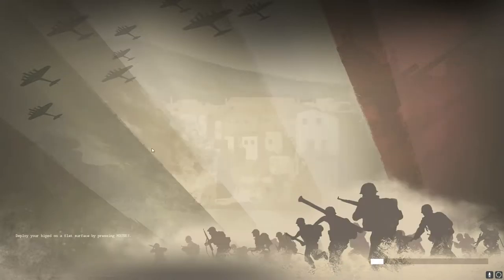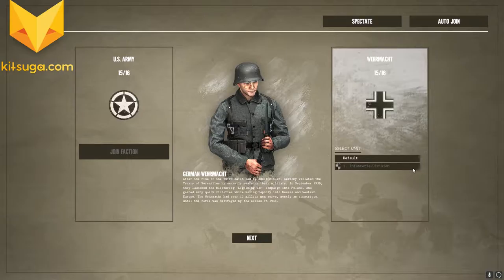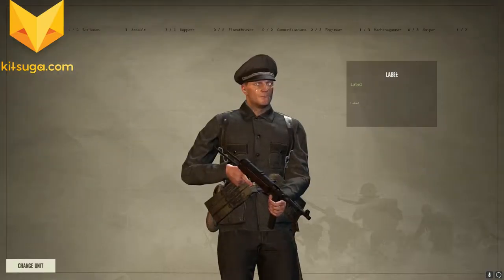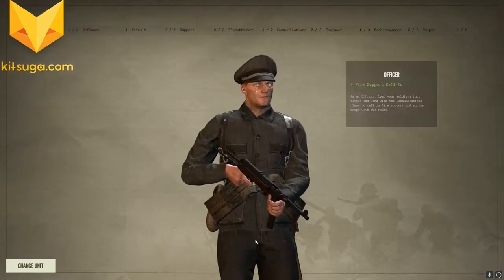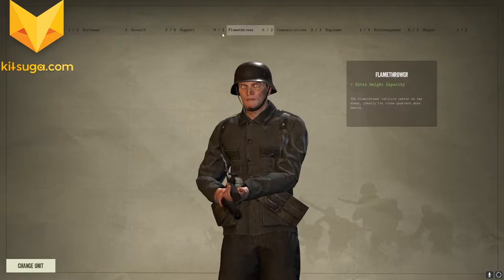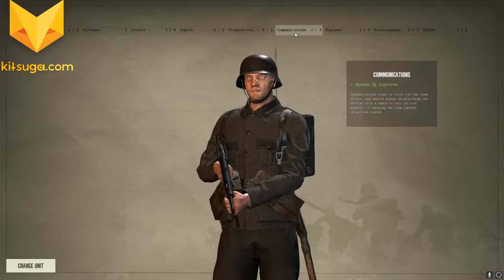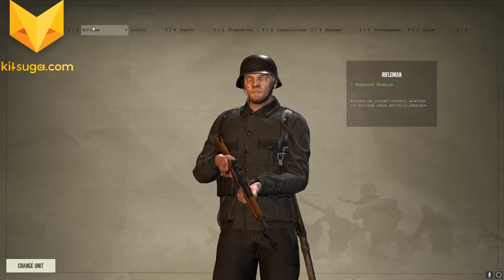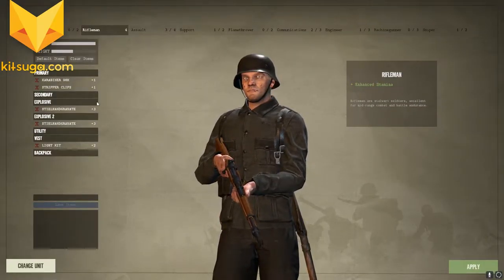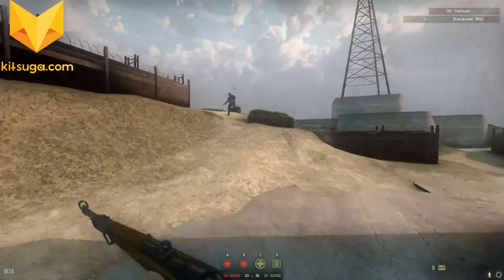Good ping — 16. U.S. Army and the Wehrmacht. We are going to join the Wehrmacht, it looks like. We can choose whether we want — we have a bunch of classes: Officer, Rifleman, Assault, Support, Flamethrower, Communications, Engineer, Machine Gunner, and Sniper. I'm just going to go with Rifleman and go straight through. I'll explore more in terms of what's going on with the classes later on.